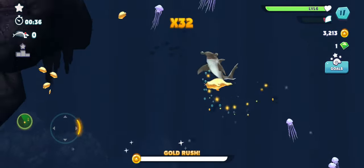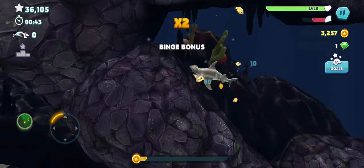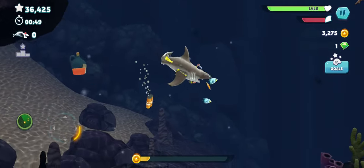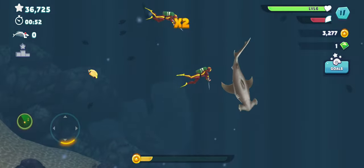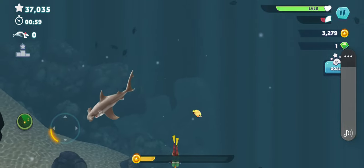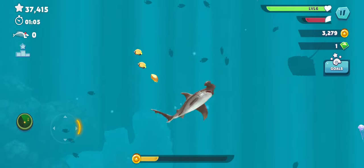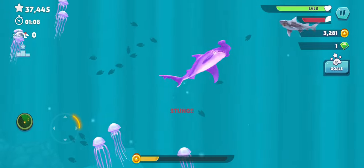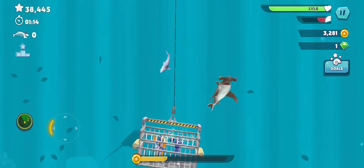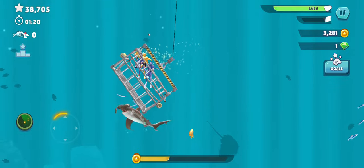Okay guys, in today's video I'll be giving you some fun facts about hammerhead sharks. The reason that the hammerhead shark has its distinctive hammer shape is because they needed to see a full 360 degrees — that's the reason why they evolved in this type of shape. Also, hammerhead sharks are pretty strong.